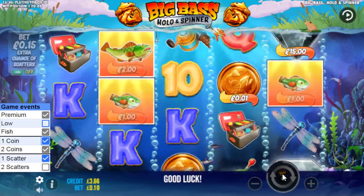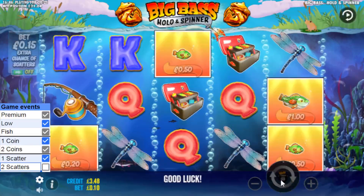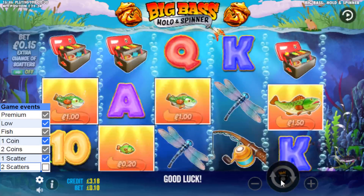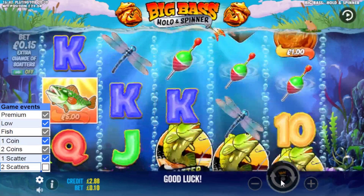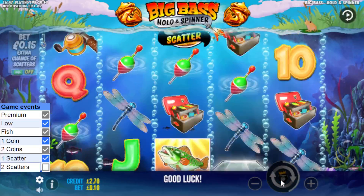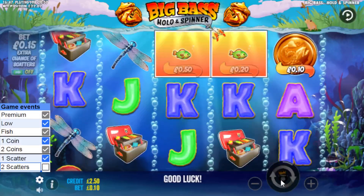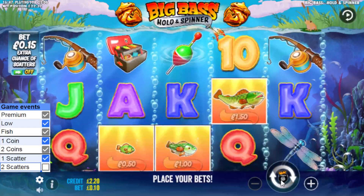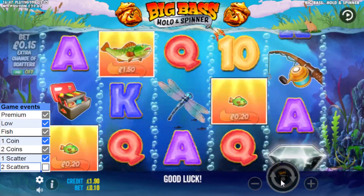I'm going to continue with this stake until I get my low and two scatters — or a bonus. I should get a tease any minute. There's the low — now we might get a tease, maybe even a bonus. I keep seeing two coins dropping in but no scatters. I could do with two diamonds and a coin to give me the bonus — or four diamonds. I've had four coins twice before.